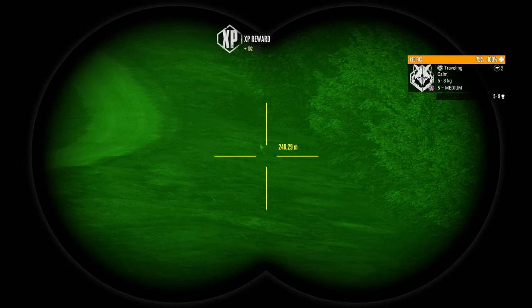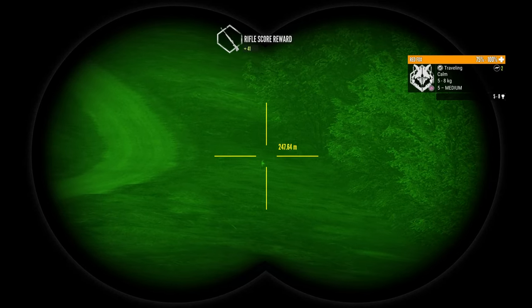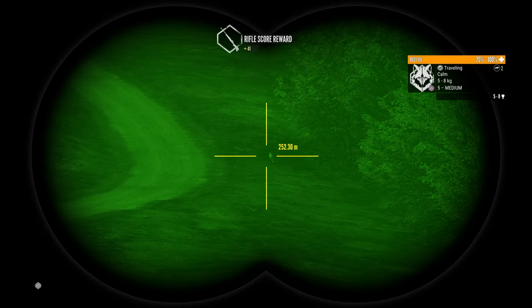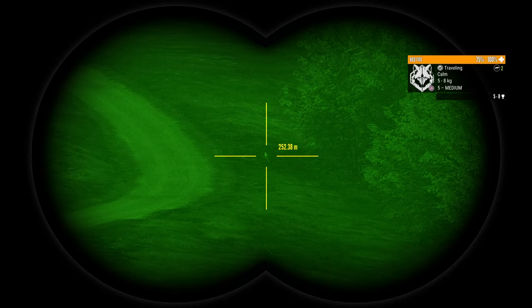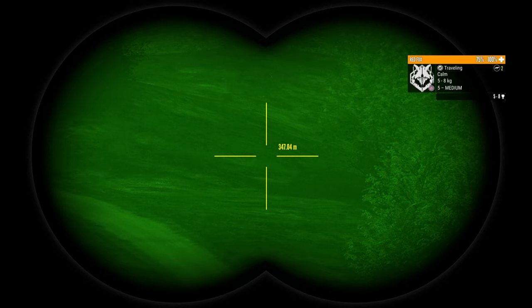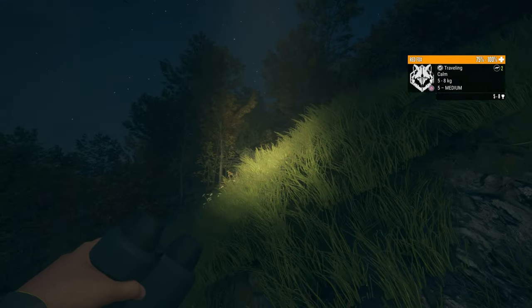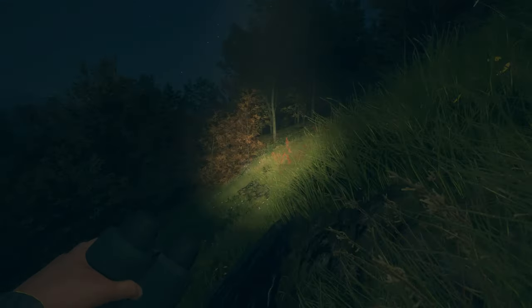There's the fox — level 5 medium female. Too far away to call in, and it's walking away from me, so I think I'm just going to let her go. I don't think that's worth pursuing.